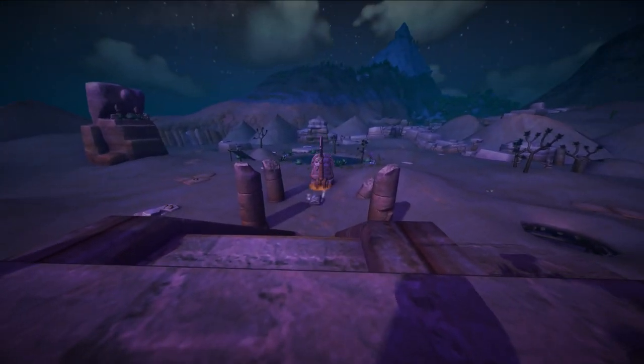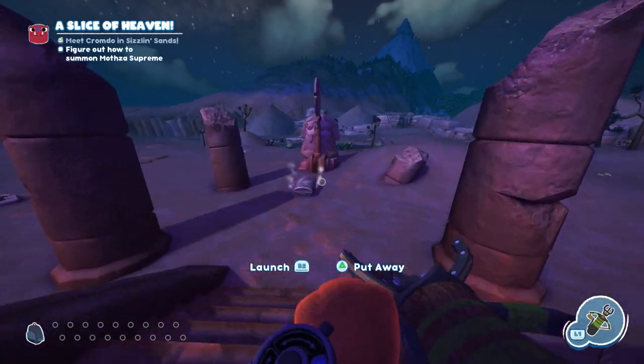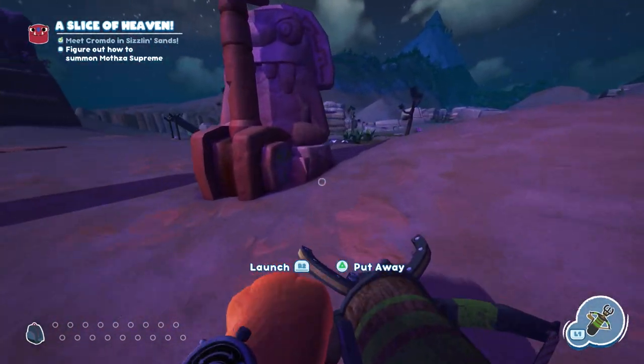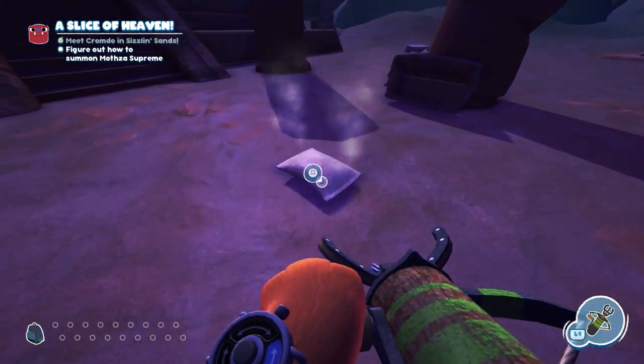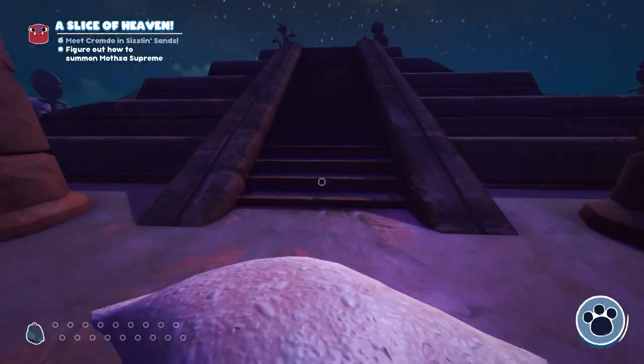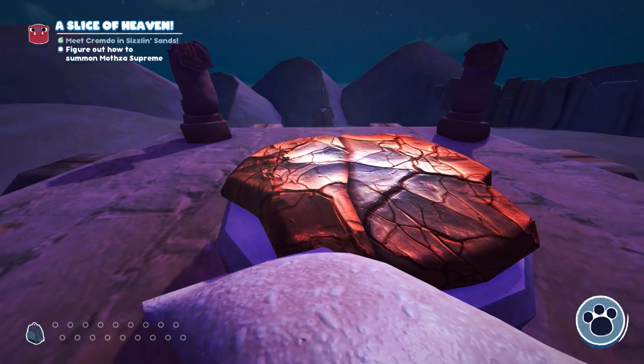If you keep doing little jobs for Krom, he will eventually ask you to catch it for him. So when you first arrive there, Krom will run up to the Pyramid and he'll get the initial plate to pop up. You need to run down and break open the little sarcophagus there.